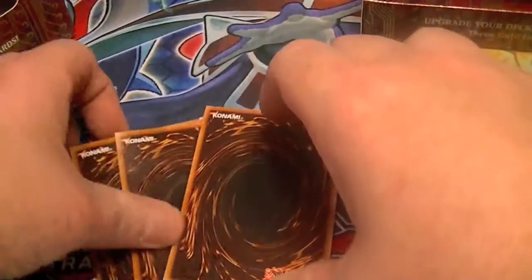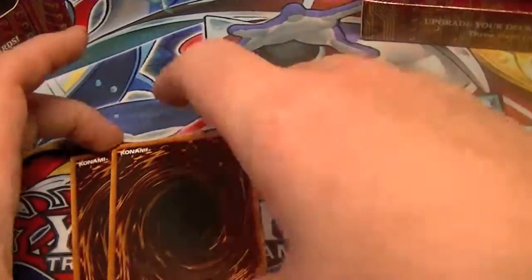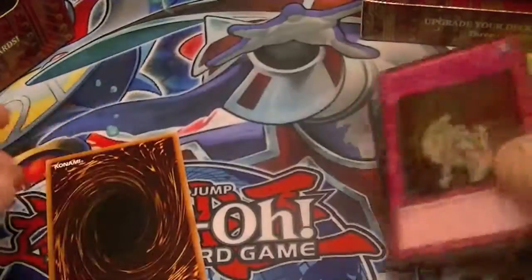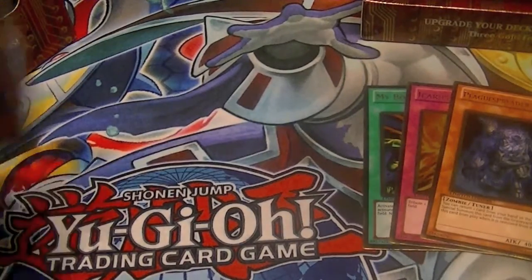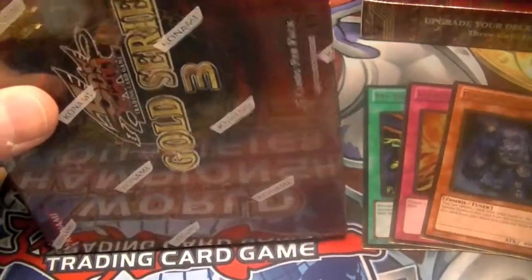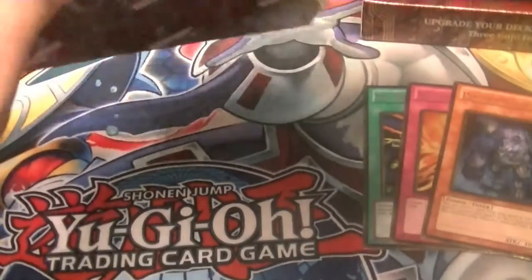Alright, let's see what our first gold rare is — it is My Body as a Shield. Second one, Icarus Attack. And third, Plague Spreader Zombie. Awesome. Since Zombies are coming back in Shadow Specters, that'll be a good card to hold on to, or pick up right now if you can.